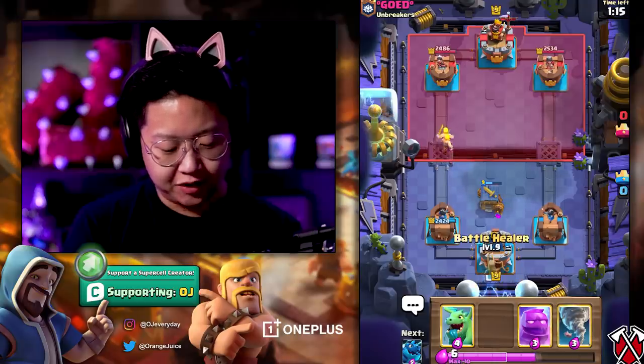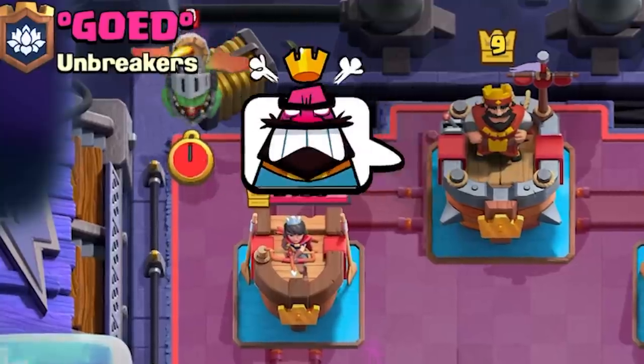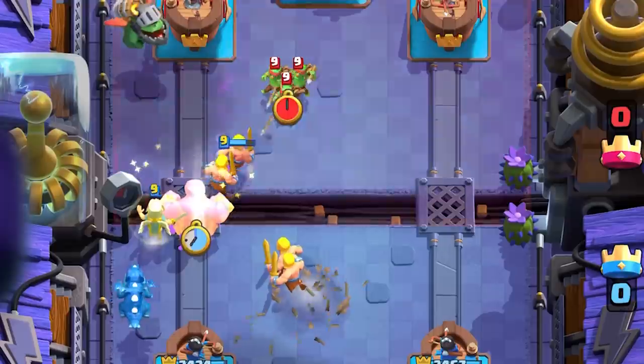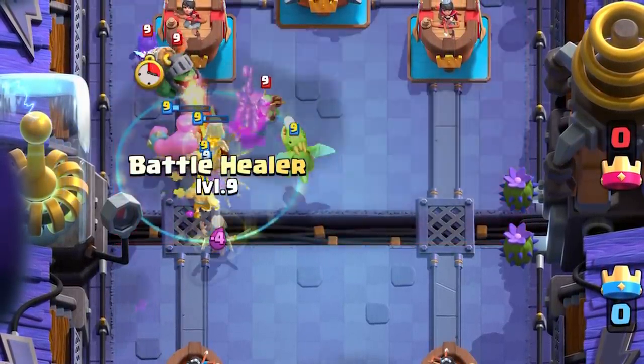I hate that the Battle Healer floats now, she just goes straight up. Battle Healer on the bottom left. It's three seconds until double Elixir - it's going to be a big boy. I'm pushing, I'm going in. Going Electro Spirit, going Baby Dragon. It does not matter what's going on right now.